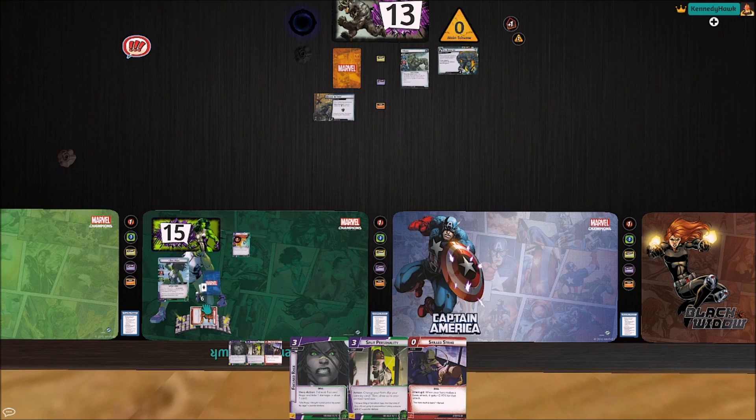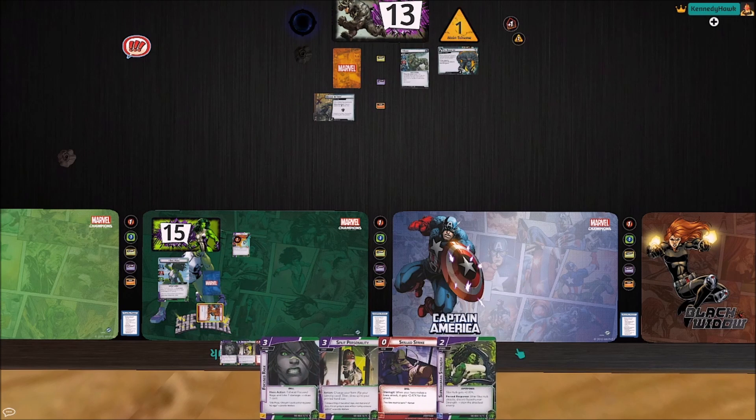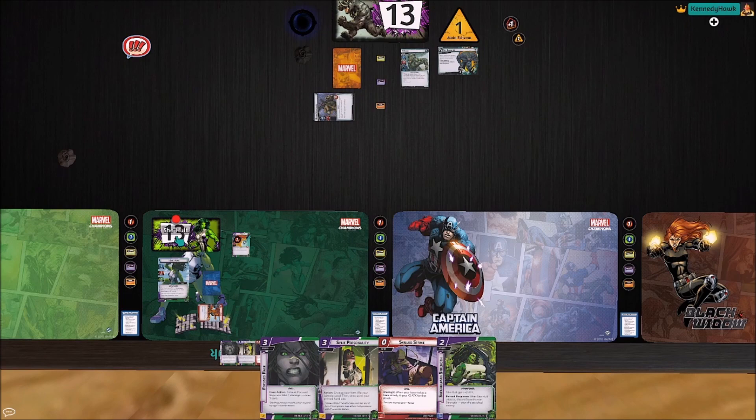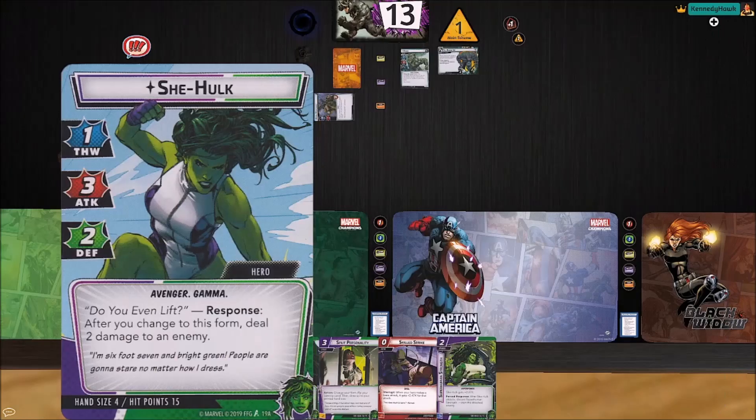One damage on Hellcat. We're going to ready everybody up. I'm going to keep these other cards because I don't need to get rid of them yet, and I'll draw one card. Rhino's going to come swinging for three plus one — that's four damage. We've got one encounter card to deal with. It's a T-Rex with toughness.